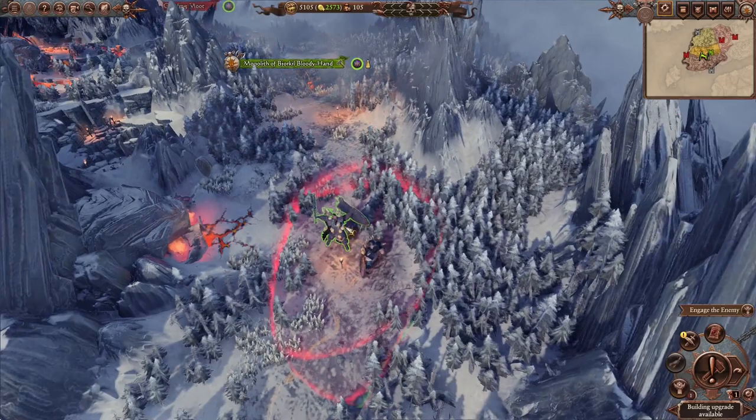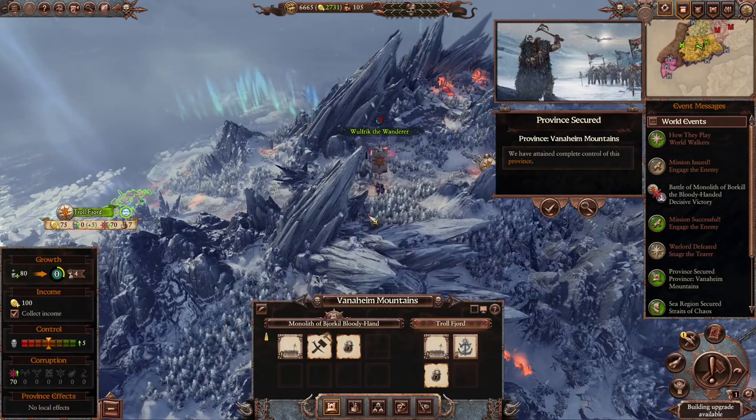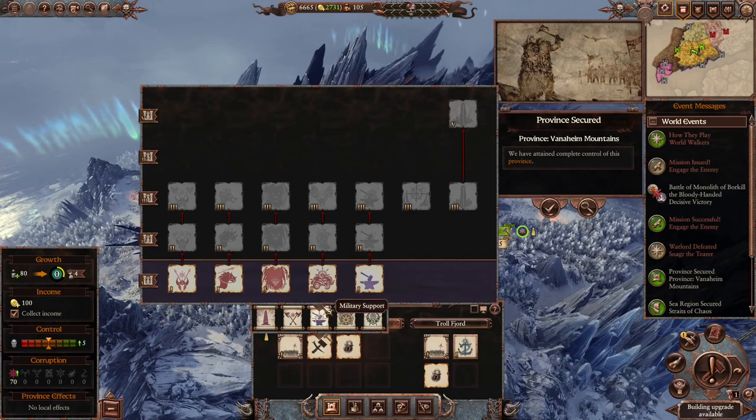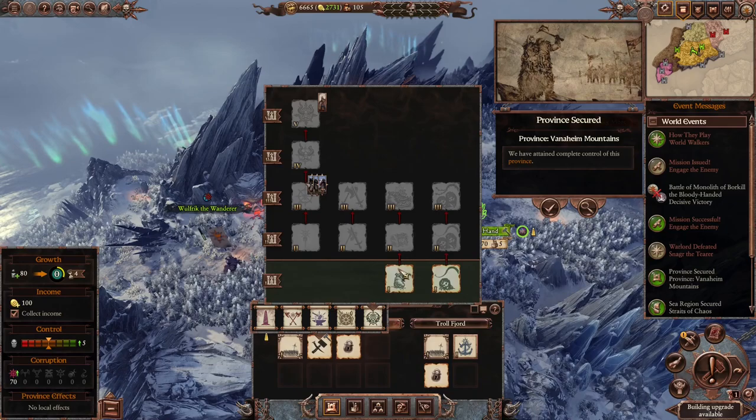I think we can just sacrifice the captives — that's some good money. And that's gonna give us our first confederation. We're just gonna force that confederation. We only get Trollfjord, but that's fine. We got a landmark here which is gonna be pretty good — Marauder Champion giving Garden is great. And these are the buildings we can spend our Plunder on. We're not gonna get them right now, but you can mouse over and have a look. There's some neat stuff over there.